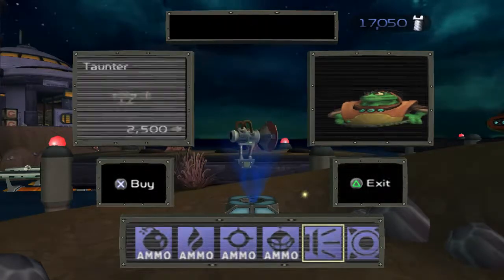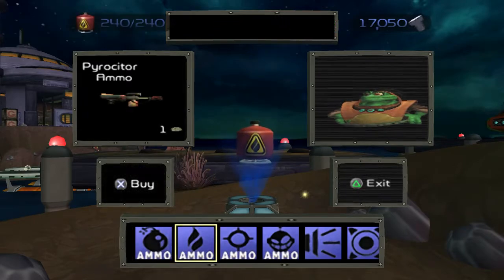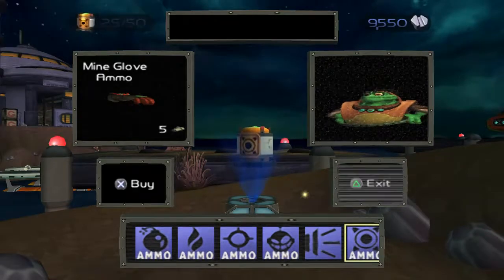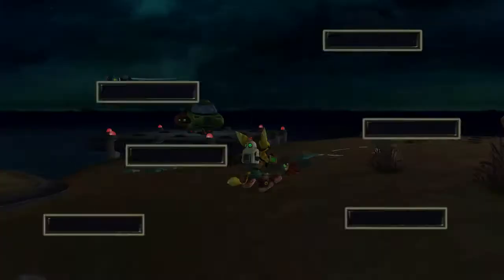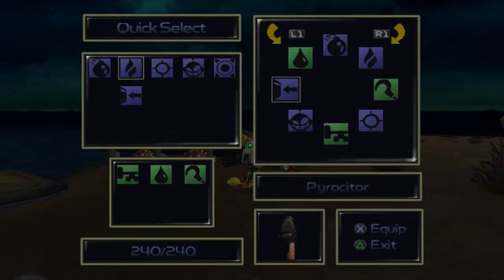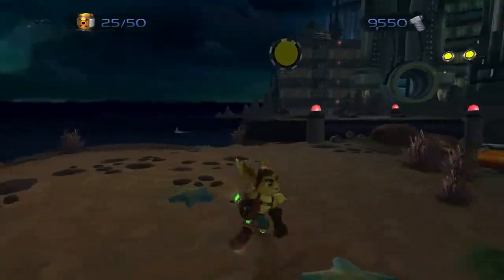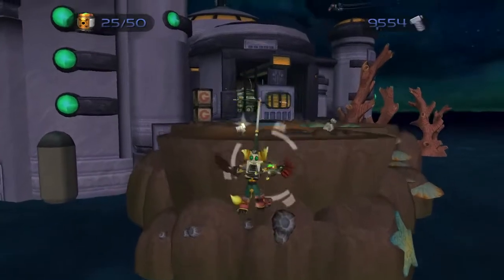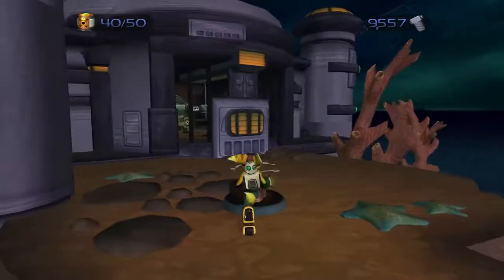Mind Glove! I forgot - the HD port also has this stupid thing where it puts the weapons slightly to the right so the final weapon on the right doesn't align properly, and it's really fucking annoying. But let's buy the Mind Glove because Mind Glove is cool. It's basically just bomb glove except the bombs will stay in place - because it's a mine instead of a bomb. It's not a very mind-blowing weapon, but I like it. It's pretty basic but I like it. We already got 40 ammo so that's nice.